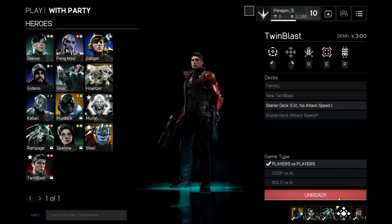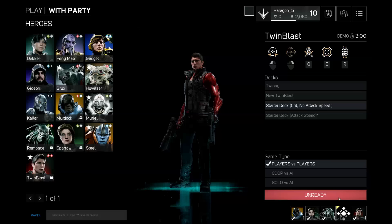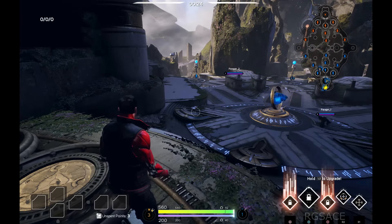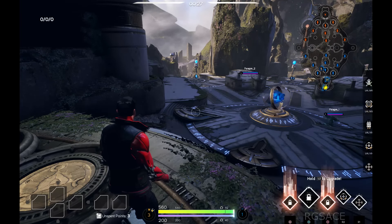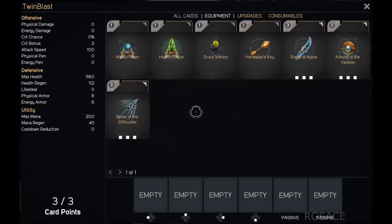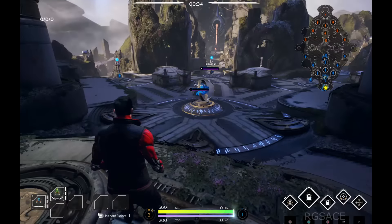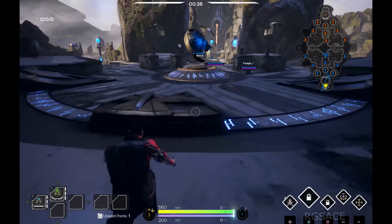You'll notice just below where it says Twinblast, you can see his abilities. It looks like I'm playing on PC because it shows Q, E, R and a mouse icon. Well I am playing on the PC, but if we quickly skip ahead — notice anything different? Yeah boy, I'm playing Paragon on the PC with a PS4 controller and the game automatically switches the key configuration for me. You guys get a look at how the controls are most likely going to be laid out for Paragon on the PS4.